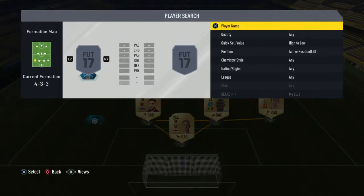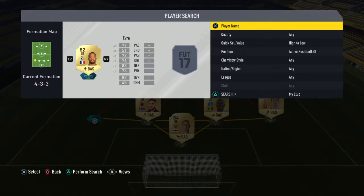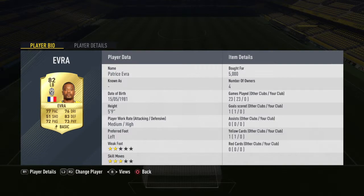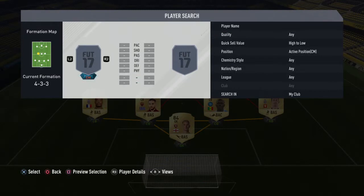Over to the left back position, I went for Patrice Evra. Guys, to be honest, if I'm telling you to go for a left back, save your money and get Alves — he's definitely worth it. I paid 5,000 for Evra which is pretty ridiculous.